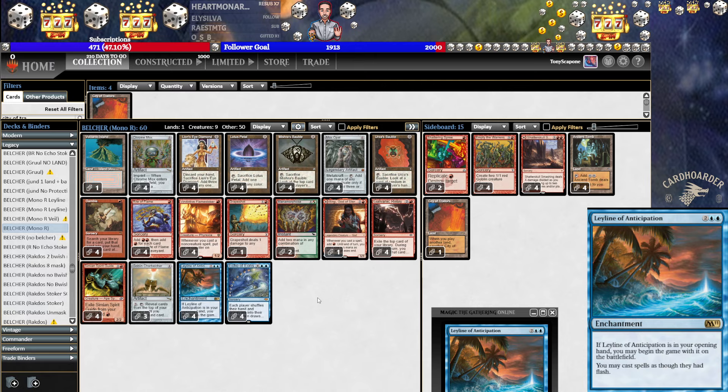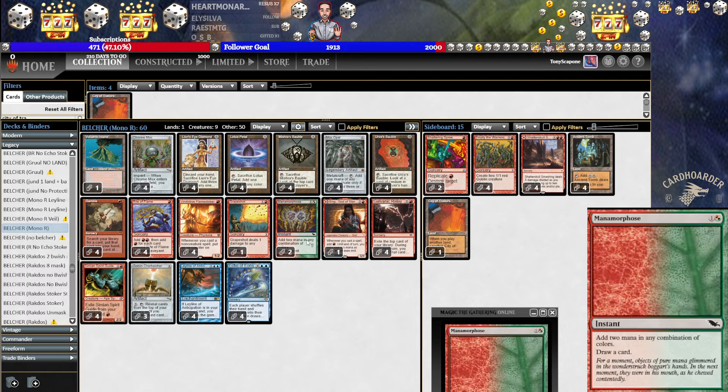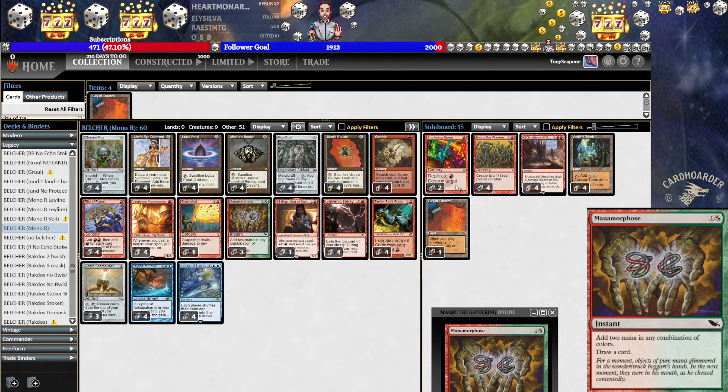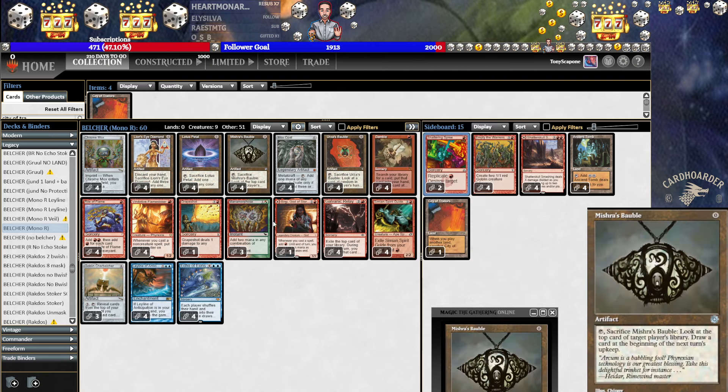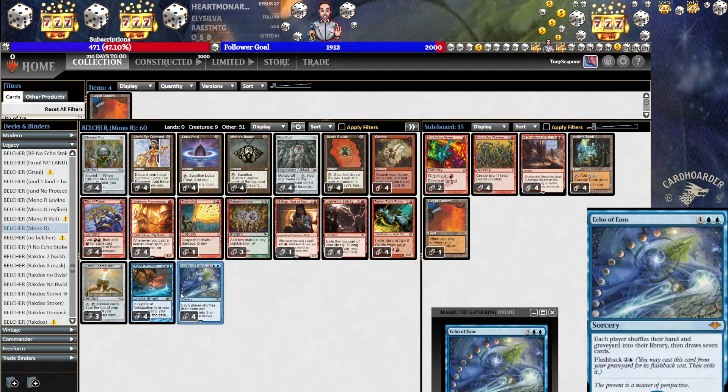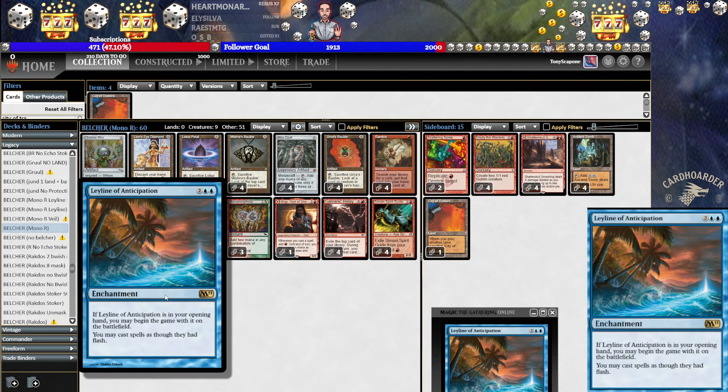It would be reasonable to even assert that you should play it on the play on purpose. I'm not sure how I feel about this Valk now that I'm playing Leyline — could just play another Manamorphose instead. And we have a couple Shattering Sprees to be able to get out of Chalice on Zero. Mostly that's what it's there for. But hopefully we just get some sweet Leyline of Anticipation action!